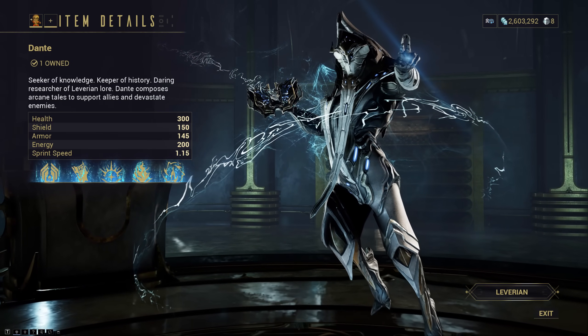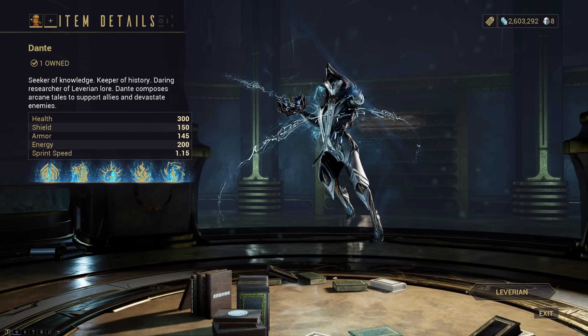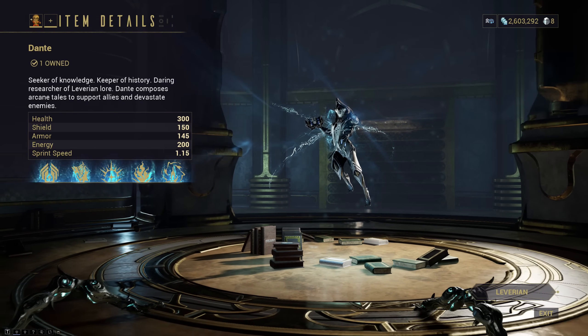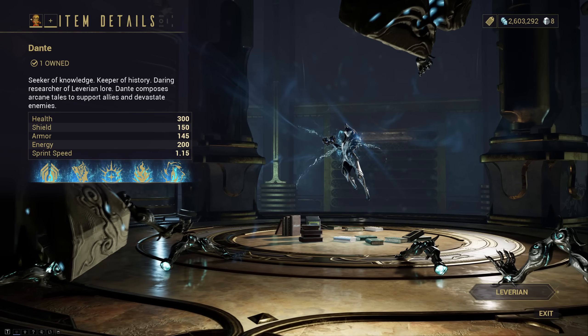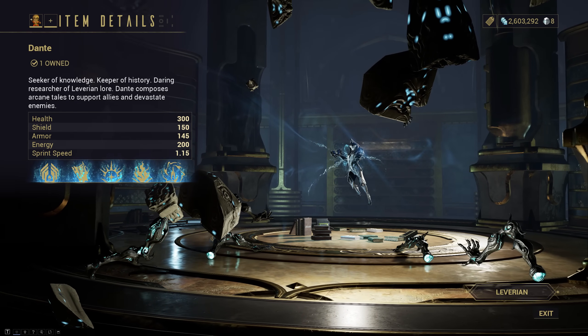As far as the new stuff goes, we have a brand new Warframe called Dante, who comes in with 300 base health, 150 base shields, 145 base armor, 200 base energy, and a base sprint speed of 1.15. Dante is genuinely interesting — he has a moddable exalted bug gun and he uses a combo system where his second and third ability determine the outcome of his fourth ability.